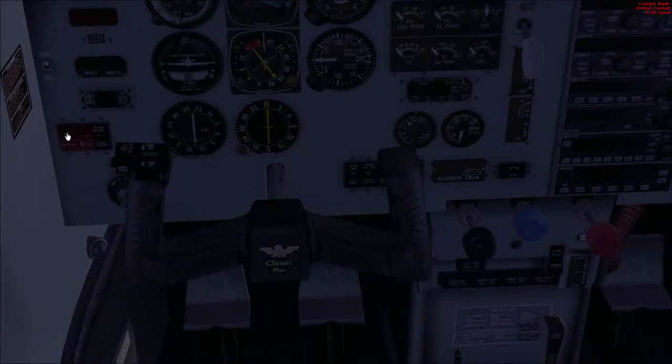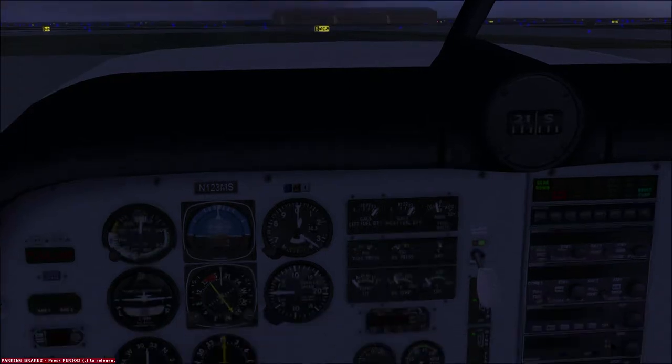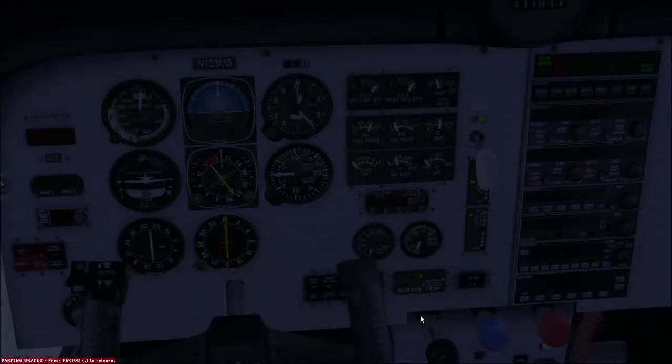I'm going to try and start it manually - for fuel we push in the mixture, give it electricity, then do the mags: press M then plus plus. That started up okay. Fuel is the most important thing when you're flying - you can't pull over and fill up. Let's put the alternators on and the master and all the radio masters.